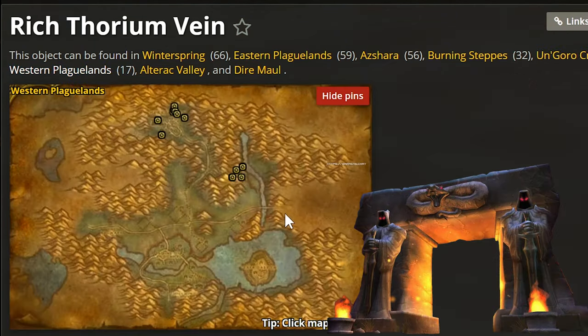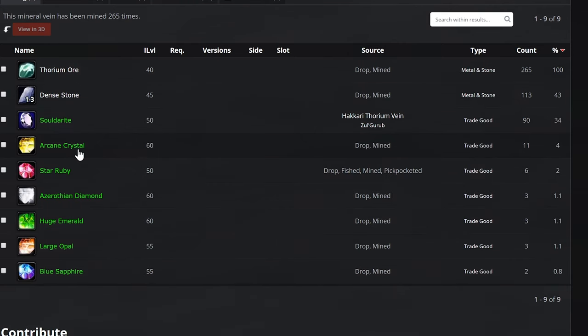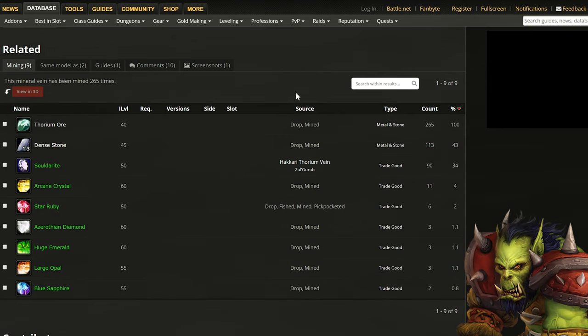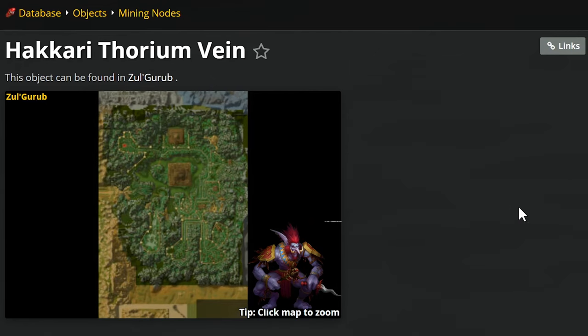There are a few rich Thorium veins in Western Plaguelands but I don't think that's particularly viable. It's also worth noting there's quite a lot of ore in Zul'Gurub, and this ore has a higher probability of dropping an Arcane Crystal. A normal rich Thorium vein has a 3% chance of dropping an Arcane Crystal, but the ones in Zul'Gurub have a 4% chance. So it's really worth farming there — you're more likely to get the crystals and you can also gain reputation, which is incredibly useful.